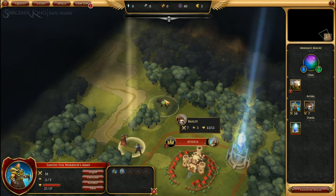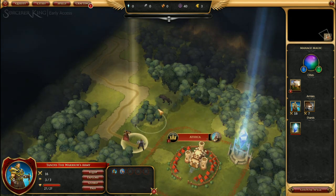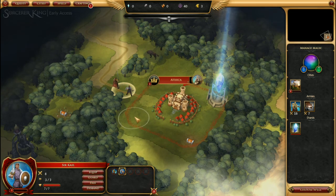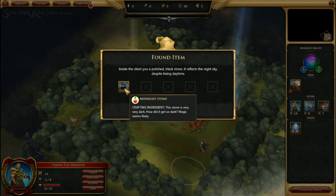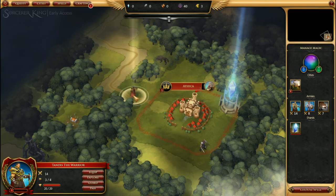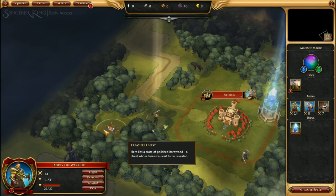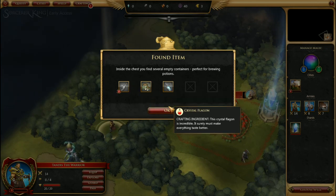Forest movement actually takes two movement points per tile. If you only have one movement point left, you can still move in. Let's take Sir Kale, who has three movement points — one, two, three — and we now have a midnight stone. Tandis the warrior already moved one point to get here; it took two points to move into the forest, and we'll use our final point to grab this treasure chest, which has two glass flagons, mushroom spores, and a crystal flagon.